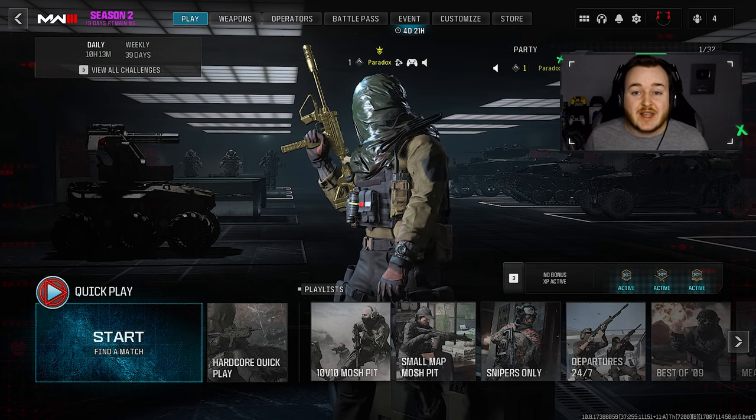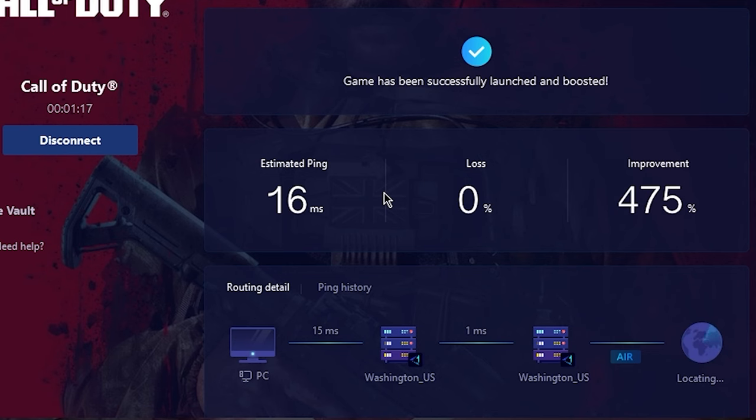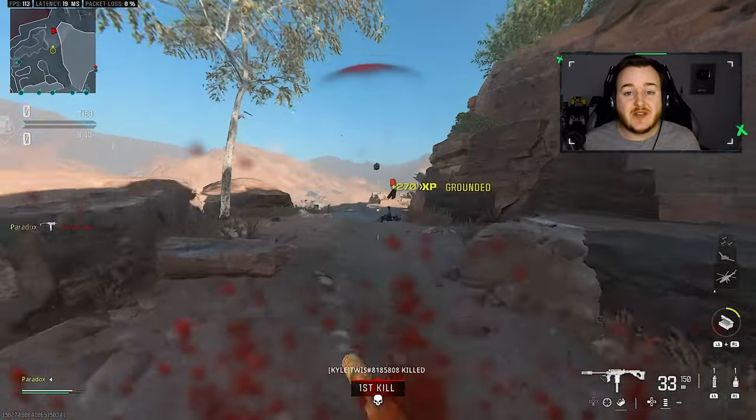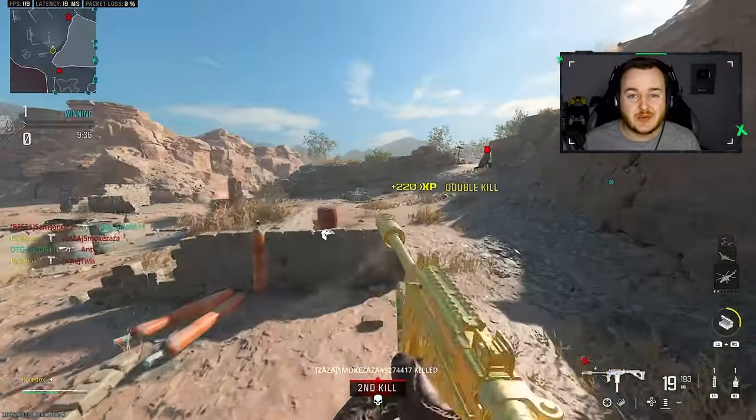I know it sucks playing with bad internet, and that's why Gear Up has us covered. With me downloading Gear Up, I was able to bring my ping down to 16, giving me almost a 500% increase in my internet performance. The best thing about Gear Up — it's absolutely free to download, so give it a try, lower your ping, and let me know in the comments how low you got your ping.